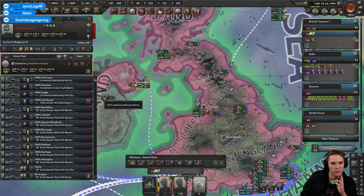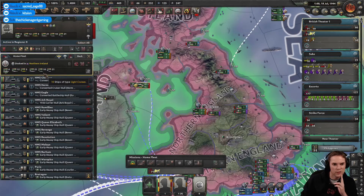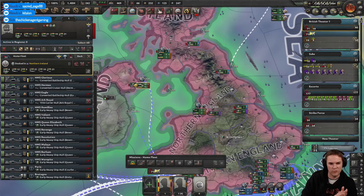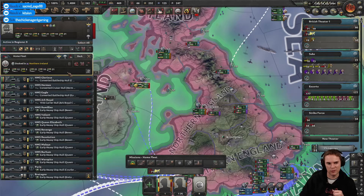Who have we got here? 21 destroyers, 10 light cruisers. So we could send a force here. We've got 31 screen ships, so I could potentially have up to seven capital ships. We did six because the destroyers will get sunk really quickly. So I could do three carriers and three battleships.